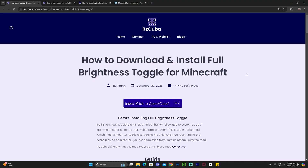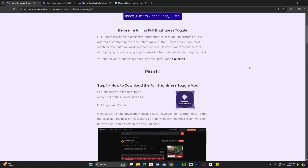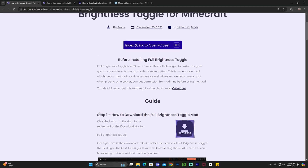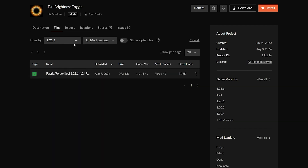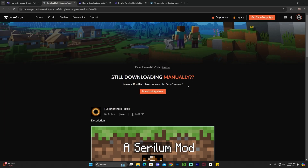The first step to download and install the Brightness Toggle mod is to click the second link in the description, which is a written guide. If you don't want to read through the guide, just scroll down to step one and click download. That will redirect you to the page where you scroll down and find the 1.21.1 version. You can also filter by game versions to find 1.21.1. Once found, click the three dots and click download. This mod works with Forge, Fabric, and NeoForge.